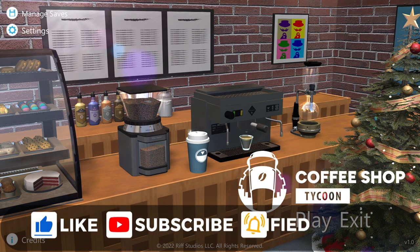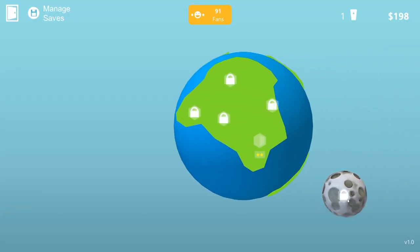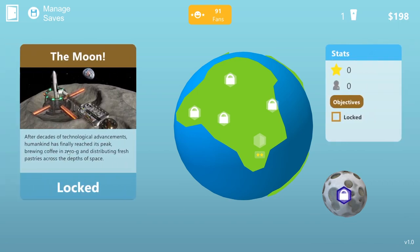One of the first things we'll notice when we go to play the game is this little thing turned up here — the moon. It's now an option. We can go and set up a coffee shop on the moon, but to do that we'll need to complete all the previous scenarios, all the previous locations first. As we complete each location's objectives, we'll unlock the next in this chain of coffee shops. It's a coffee shop chain — I never thought of it like that, but it is.